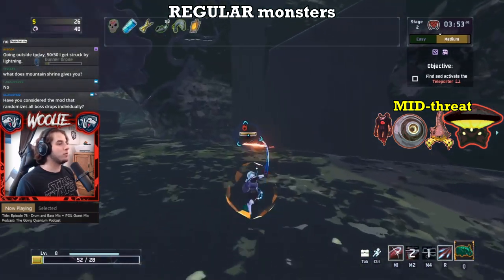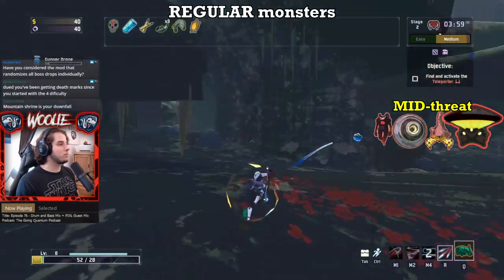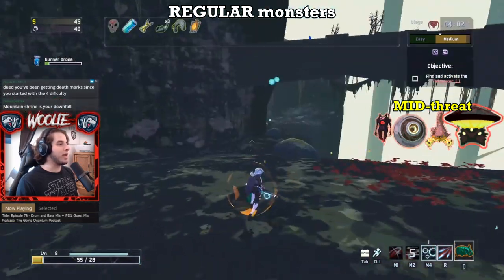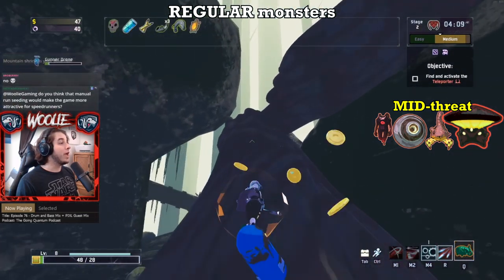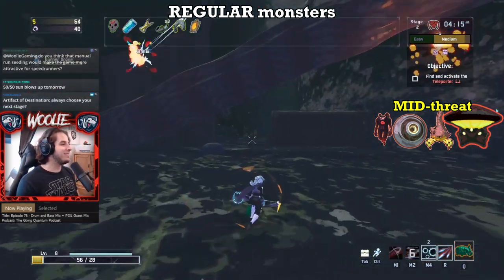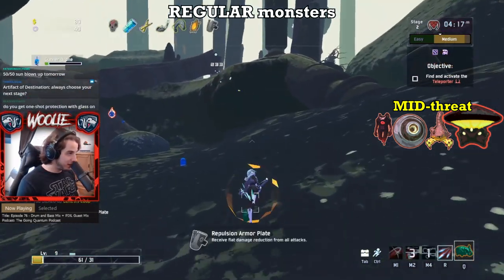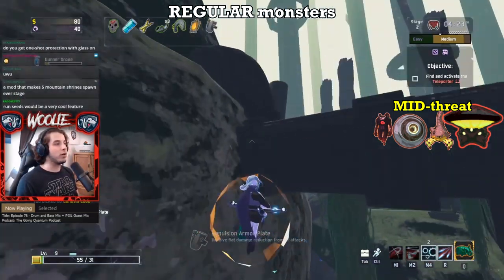Luckily, soulless probes have a tiny HP pool, making them very susceptible to your AoE effects, so once you take one out the rest should explode shortly thereafter. Hermit crabs and mini mushrooms share a similar story — both have a long-range artillery shot that deals significant damage if it lands on you, so the best way to deal with them is to keep moving and eliminate them as soon as you can, of course only after the highest threat enemies have been neutralized first.